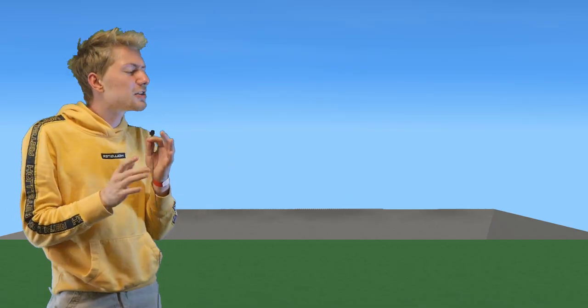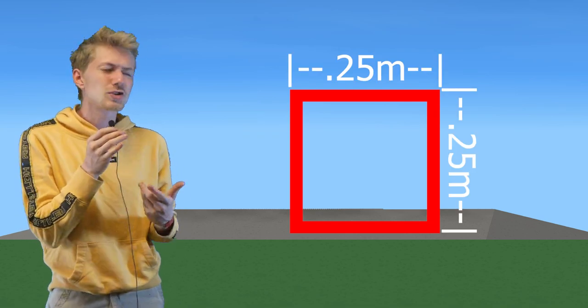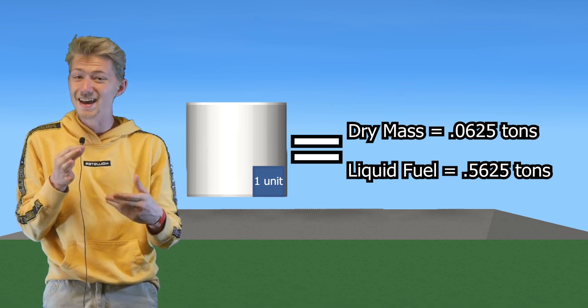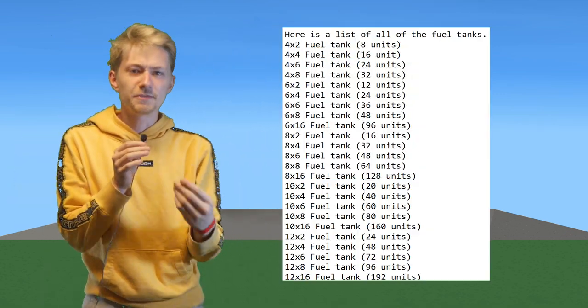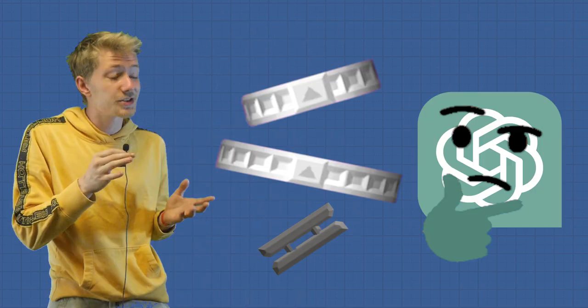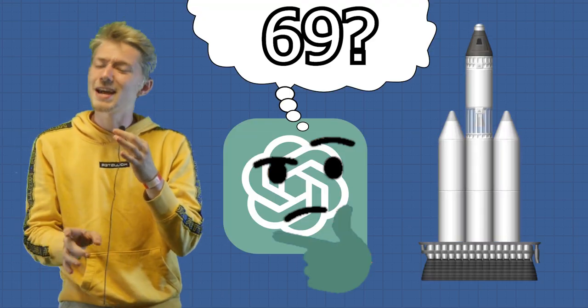First, to simplify things, instead of telling ChatGPT that each square in the build scene is 0.25 meters, we can simply tell it that each square equals one unit. From there, we can go on to explain that the size of each fuel tank is proportionate to how much mass and how much liquid fuel each one has. From there, we can list all the sizes of fuel tanks and move on to other parts. For parts like separators, I'm not going to tell ChatGPT the separation force because it really doesn't need to know this when choosing what parts it needs to use. For the engines, however, every detail such as the mass, thrust, and efficiency is really important for ChatGPT to understand how many engines it takes to lift the rocket. Now that we've given ChatGPT a fair amount of parameters, let's let it loose so it can build its first rocket.